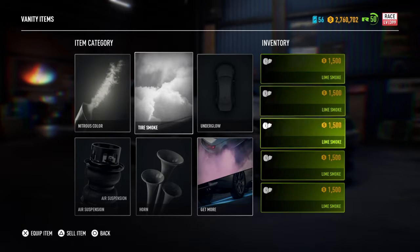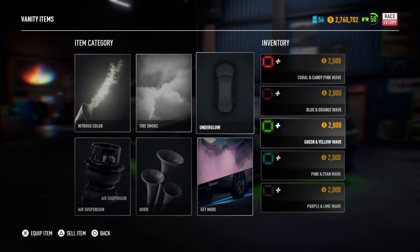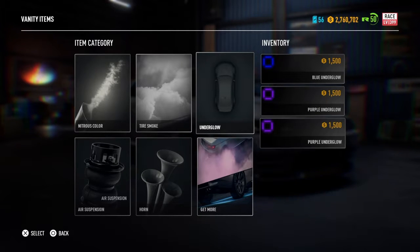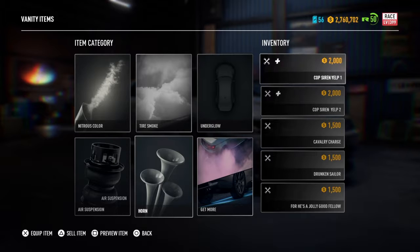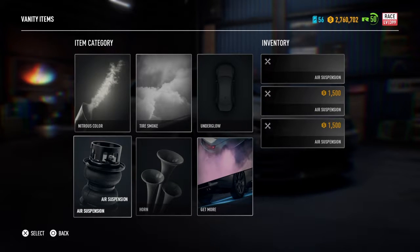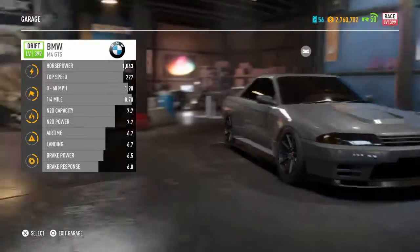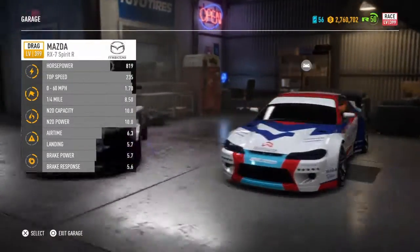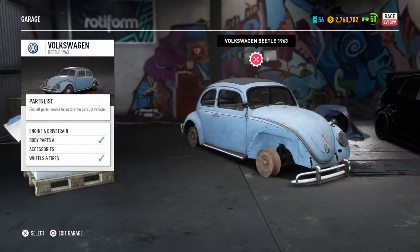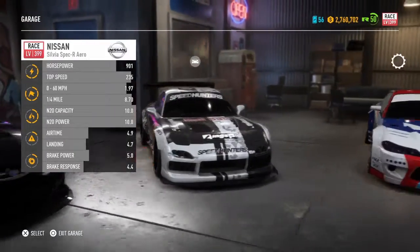As for vanity items, I'm a big fan — changing the nitrous color, tire smoke, underglow. I know it's super ricey, but I still do it. They need to add more though. Imagine a rainbow tire smoke — that'd be cool. They have rainbow nitrous but no rainbow underglow, which really sucks.